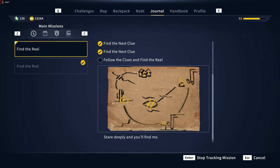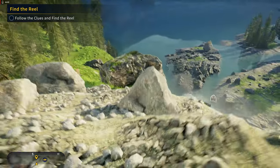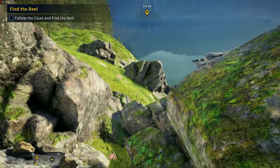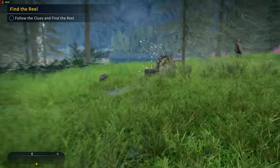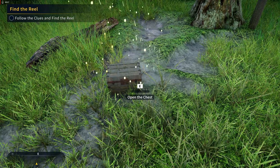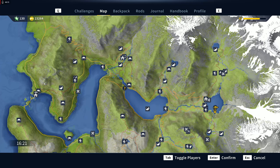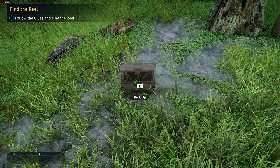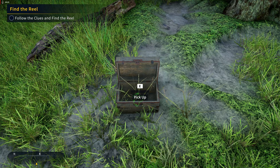I can see my boat from here. 'Follow the clues and find the reel.' It looks like we're going right on the eye - 'stare deeply and you'll find me.' So now it looks like we're going to the island itself, and of course my boat is on the wrong side. We found it, boys and girls, we found it! This looks like the same chest I found up over here - oh man, okay, whatever. Well, that was ominous.